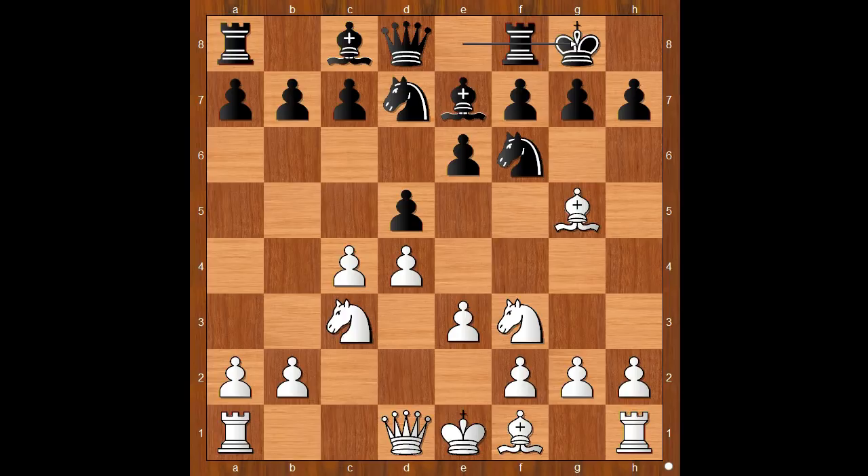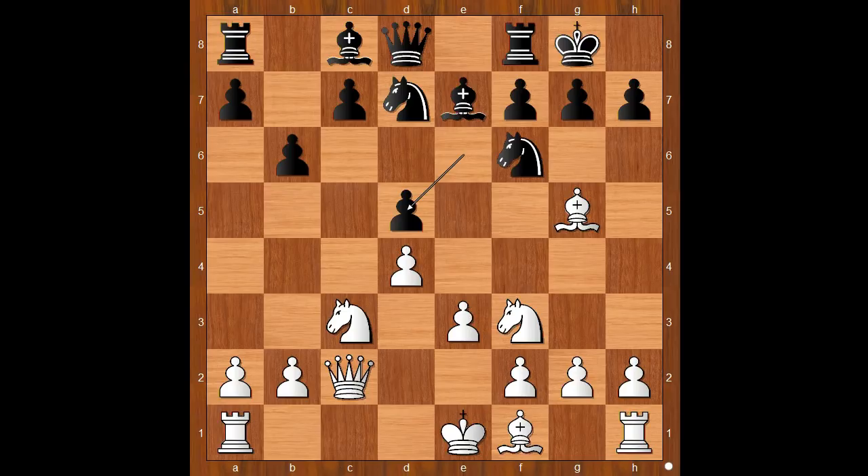Burn castled king's side. Queen to c2 — all the standard moves, even in the 21st century. b6, c takes on d5, e takes on d5, bishop to d3, bishop to b7.